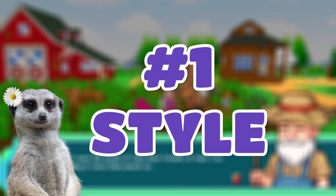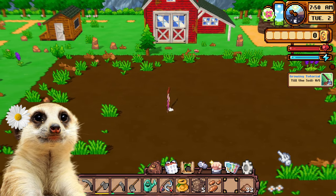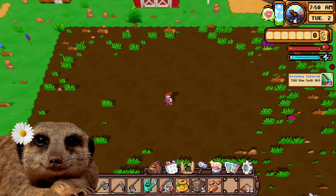First, let me state the obvious: it's in 2.5D paper style. Cornucopia is presented in a stunning 2.5D paper style, but if that's not something you're fond of, there's always an option to tilt and adjust your view to make it easier to navigate the game.